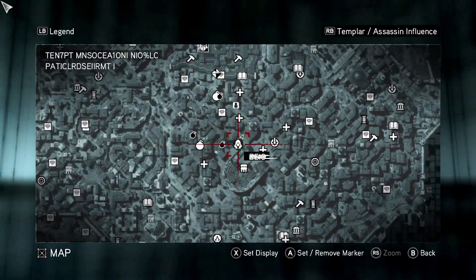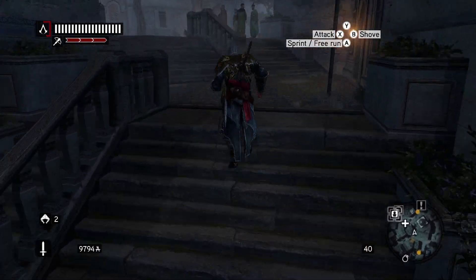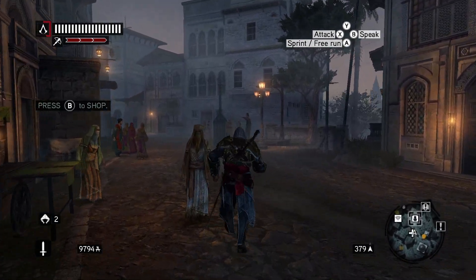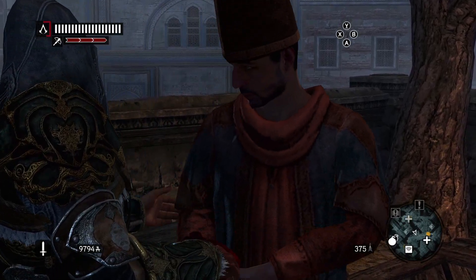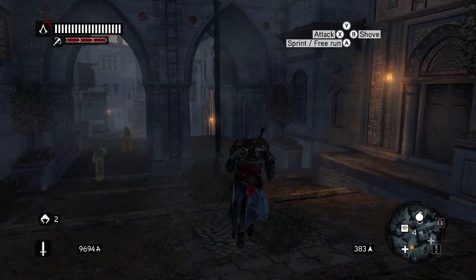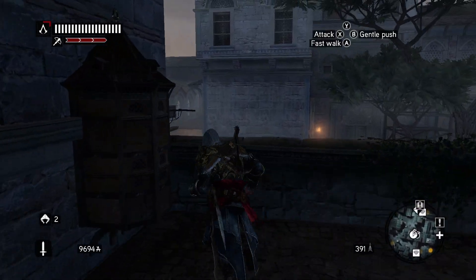The Herald seemed to have disappeared there. So we'll go to the Herald, then we'll send our Assassins on missions to continue to elevate their levels. Here's your money. Now we'll go send the Assassins on their missions, and then we might pay him off again if we can.